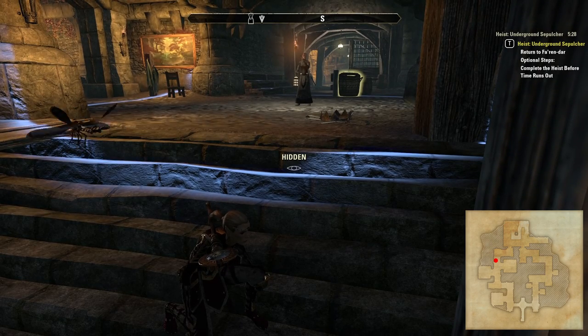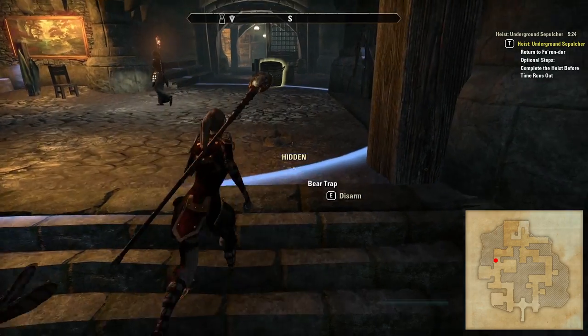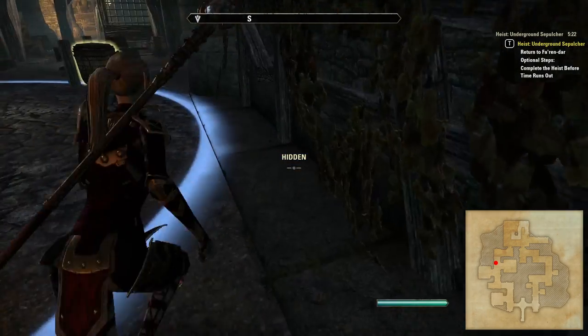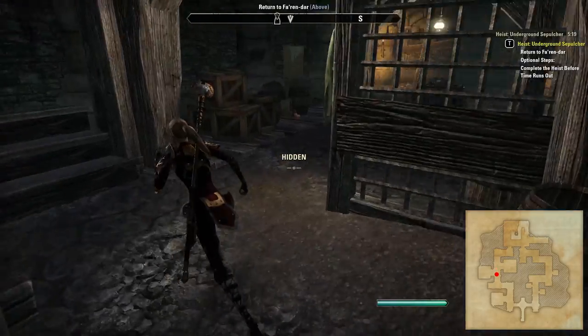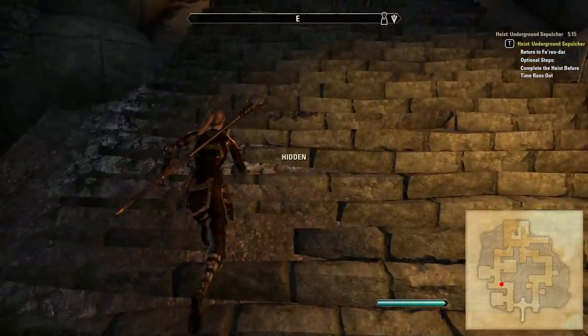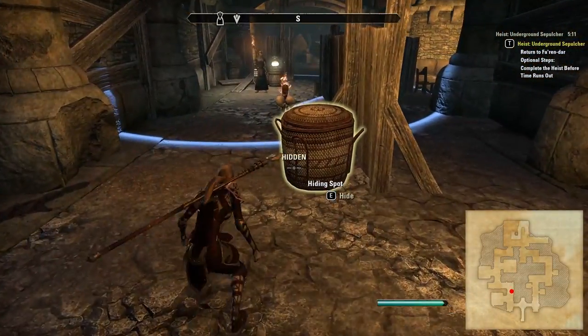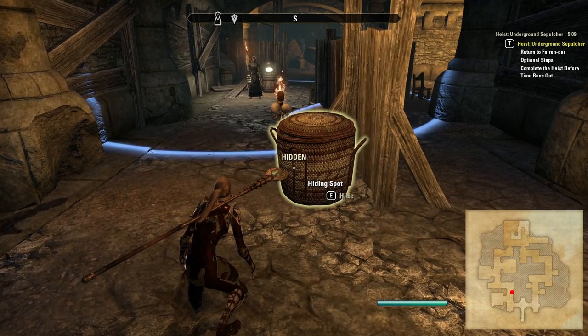When returning from this side of the map you will need to remember to be on the lookout for the NPC at the top of the stairs. It is possible to sneak by on the right when he is in the position shown on screen, carefully skirting the very edge of his stealth suppression radius. Once past him it is a matter of sneaking back past the remaining three NPCs. Just be aware of the boss who patrols between both sides of the heist dungeon.